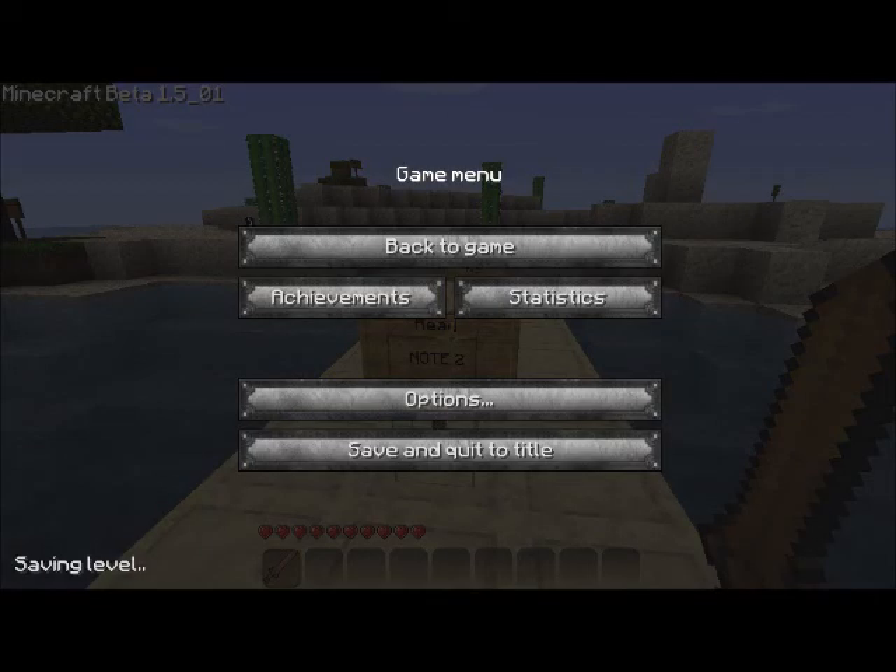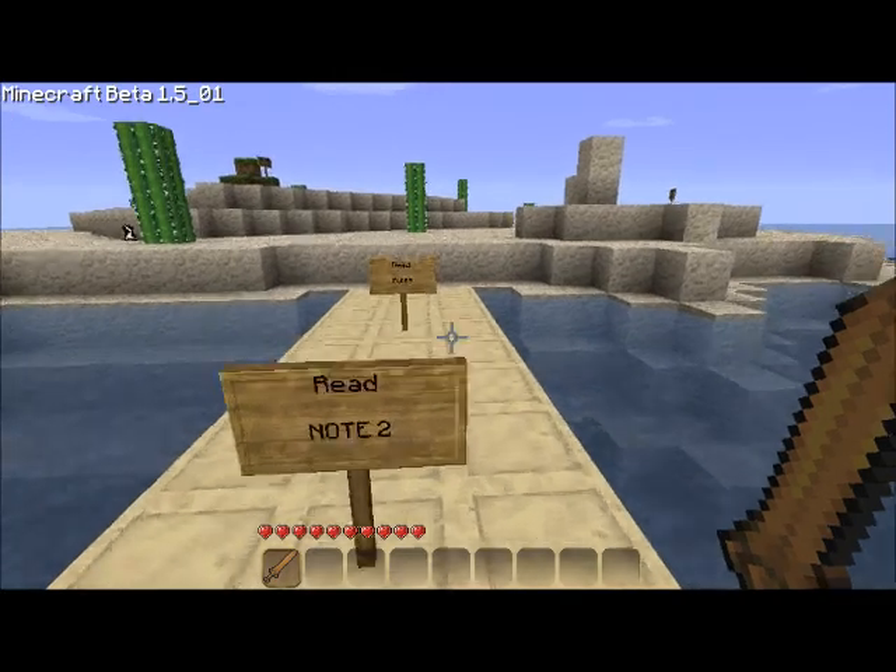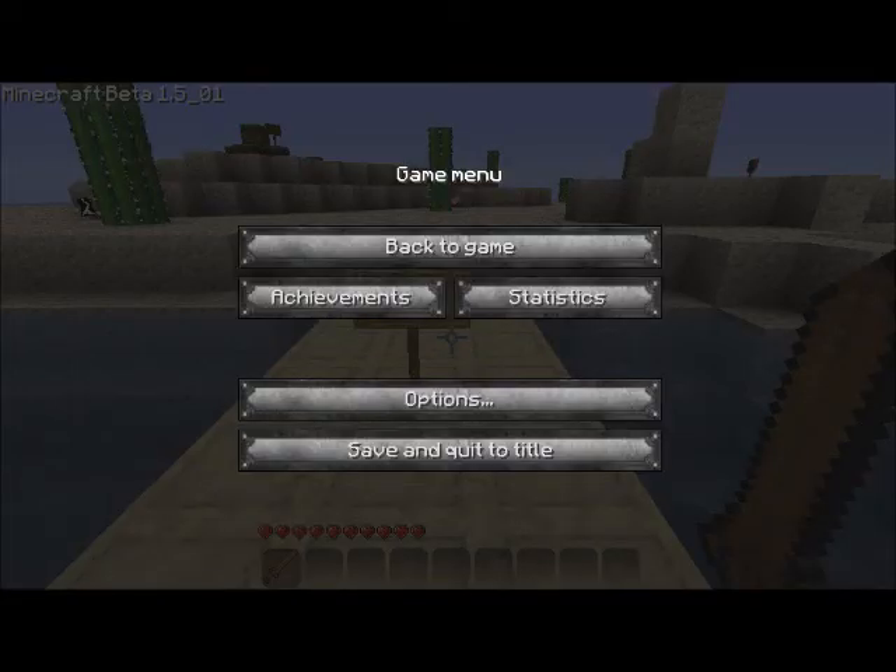Note 2 says: 'Yes! I made it alive!' I got some stuff from the chest up there, and I might be able to survive on this island for a while. Then we move forward and read the rules: No leaving the item. No hacking. Whatever you find is yours. Super important tip: there are chests hidden everywhere, so keep your eye out for anything suspicious.